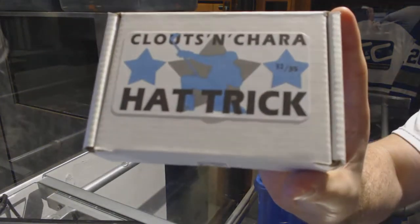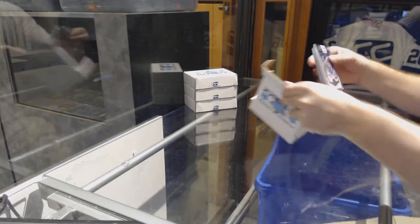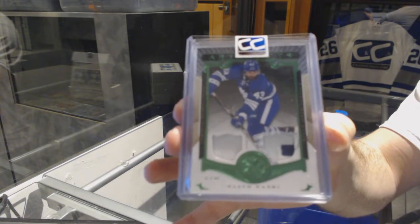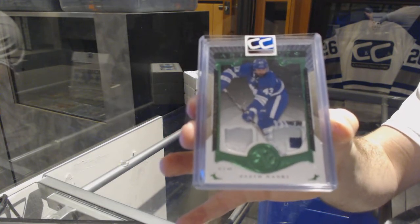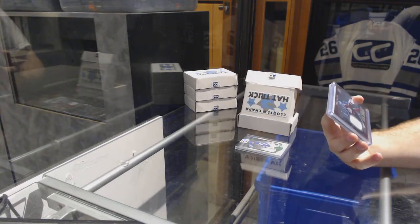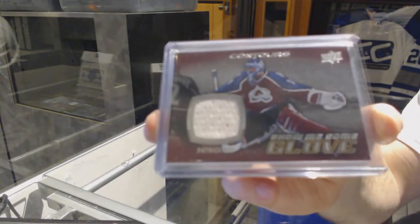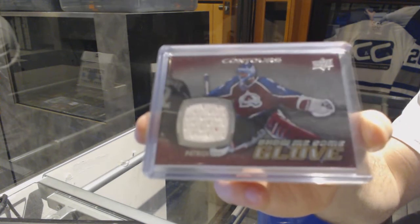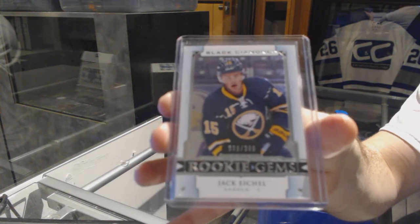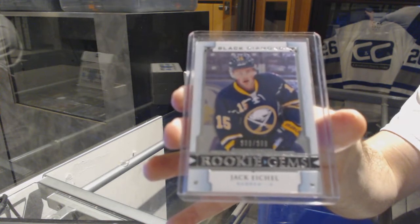Number 32 goes to P123 PC. We start off with number to 275, dual jersey patch, Nazem Kadri. We've got a Show Me Some Glove jersey, I believe it's a Group A, Patrick Waugh. And we've got a Rookie Gems, number to 399, Jack Eichel — Jack Eichel.